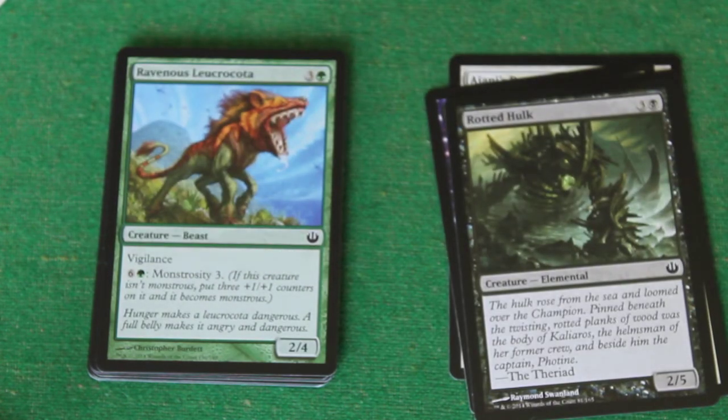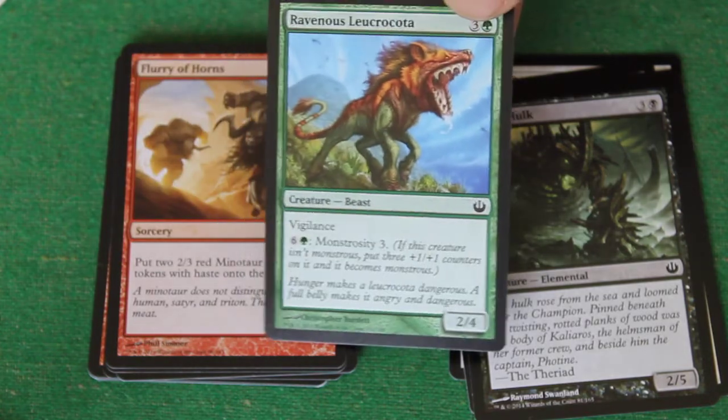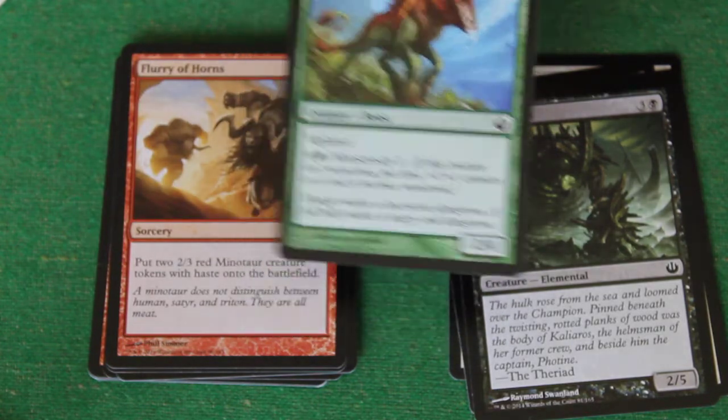Ravenous Leucrokuta. It's three and a green for a creature beast with Vigilance. For six and a green, it gets Monstrosity 3. Pretty crazy creature, especially in draft. Doesn't see standard play — not surprised, much better cards than that. But in draft, amazing.